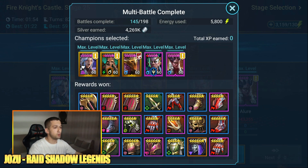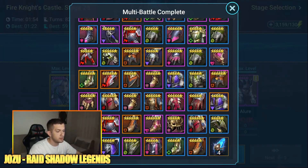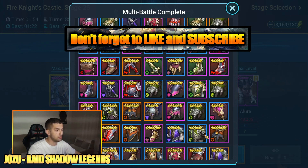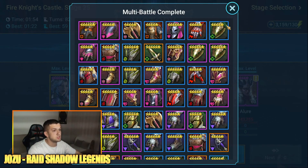Hello everyone, it's Jazoo again and we're back with another Raid: Shadow Legends video. In this one we'll be looking at how many good equips I got from fighting Fire Knight stage 25 on normal. I used 5.8k energy - almost 6k - earned some silver. I'm going to be checking the equips straight from the bag. Oh, four ancient shards! That's amazing. Hopefully some good savage gear.